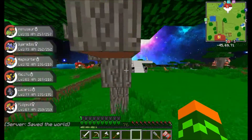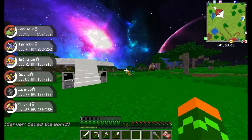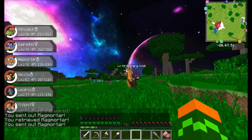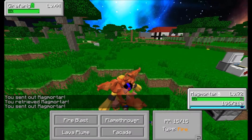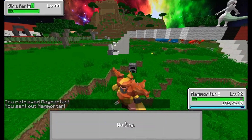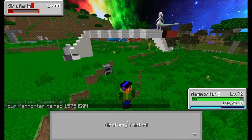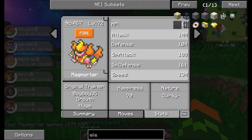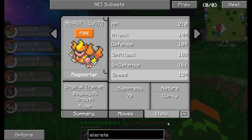Magmortar — we just got Magmortar today. Let's test him on this girafarig, see what happens. He has Flamethrower, Fire Blast, Lava Plume — it doesn't look like he got any new moves, but he gained a lot of strength. His speed is 134, special defense 161, special attack 188, defense 104. His stats are awesome.